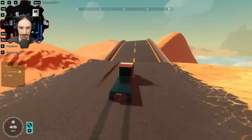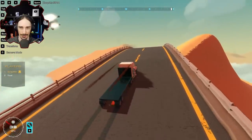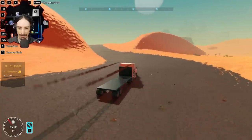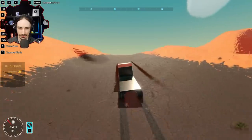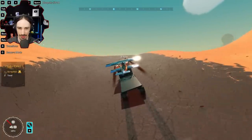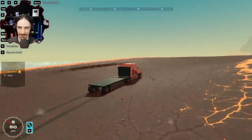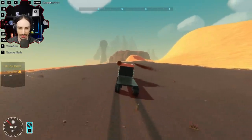Yuzi mentions he has air brakes to help slow down. He spots the truck but isn't aligned properly and swings back around, noting it's not a big target to land on from his perspective. He's slowing down but finding it hard to align with the moving truck. Scrapman encourages his approach, noting Yuzi is flying really nicely. The approach looks steady but Yuzi is on a slight angle.